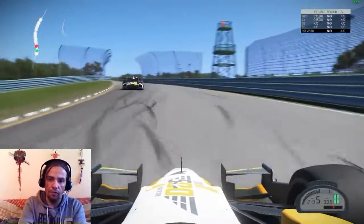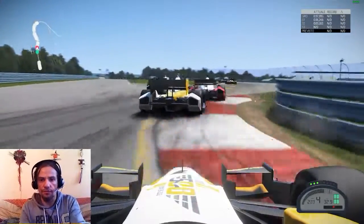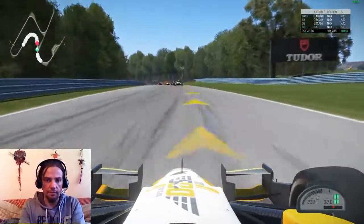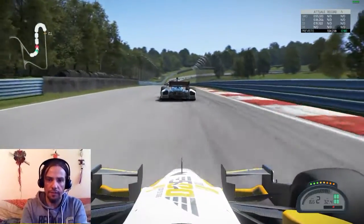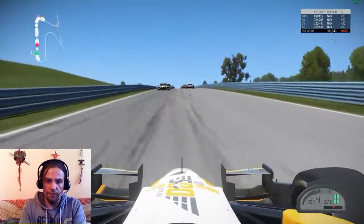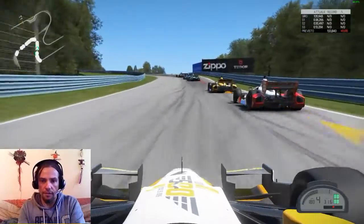Coming over this hill, another rival lets us go past. We shift through the gears up to sixth, braking down to fourth for the chicane, and braking early to avoid tapping the rivals. Down to second gear for this left hander and somebody squeezes through to the inside. Another contender spins off and we are up to P9, which is very nice considering we started at the back of the field.